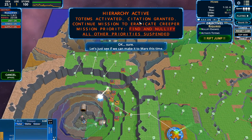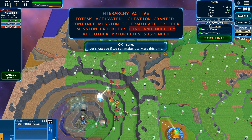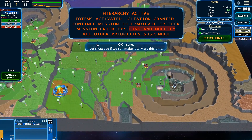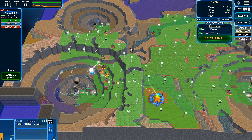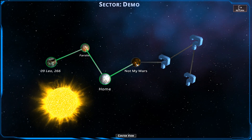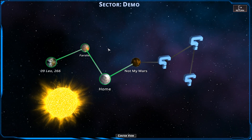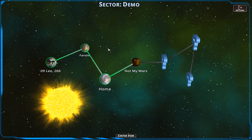Citation granted. Mission priority to find and nullify all — all other priorities suspended. So we're to find and nullify all emitters elsewhere? Because I don't see any here. Let's just see if we can make it to Mars this time. Unlikely. We have succeeded! What's next? Not my Mars — that's where they're foreboding. We'll get to that next time, hopefully very soon. Thanks for watching everybody — more Creeper World 4 will resume.